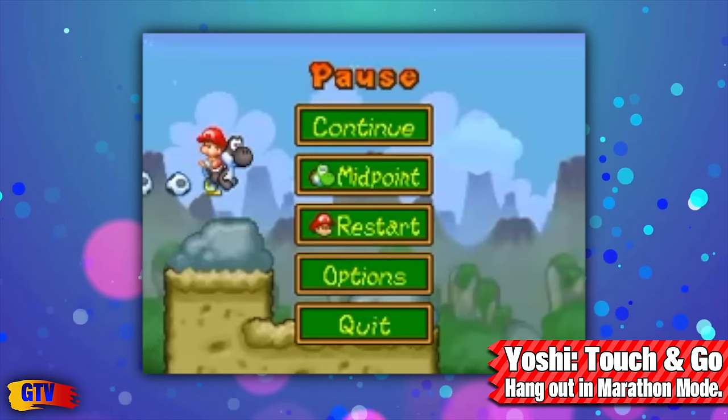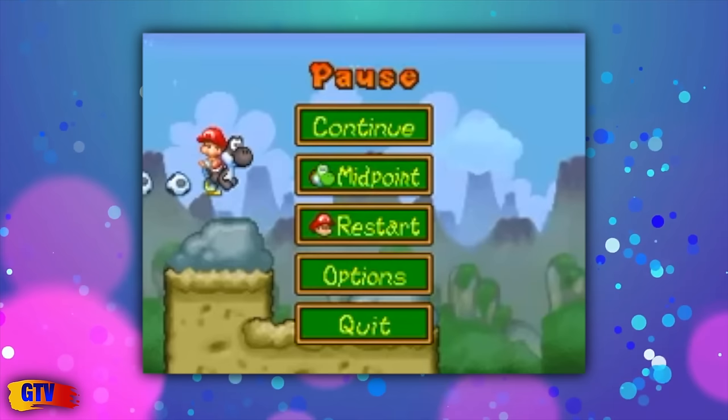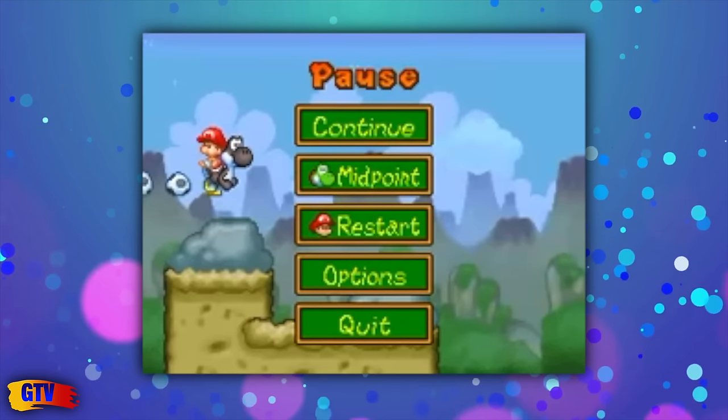In Yoshi Touch and Go for the DS, the Windy Area in Marathon Mode plays the song after about 3 minutes and 30 seconds. However, you'll most likely finish the stage before then, so the easiest way to hear the song is to pause the game and wait.